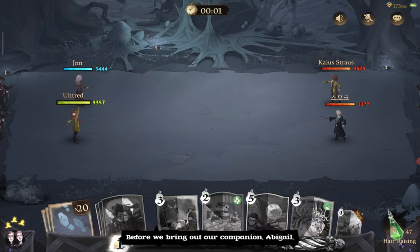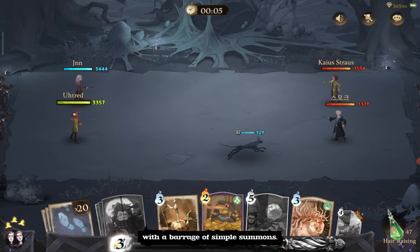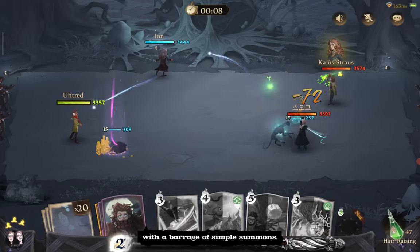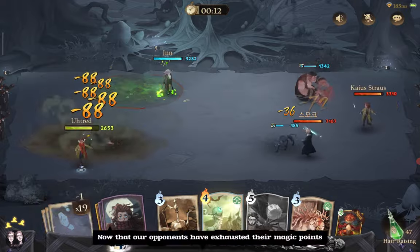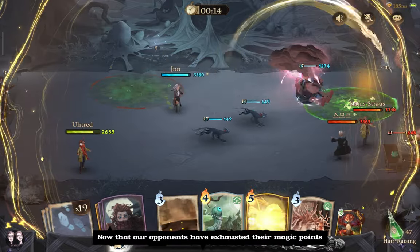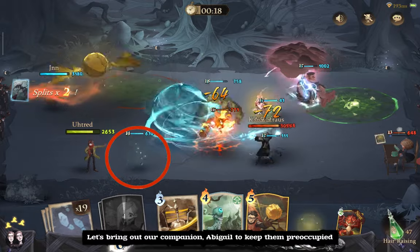Before we bring out our companion Abigail, let's start by overwhelming our opponents with a barrage of simple summons. Now that our opponents have exhausted their magic points and the moment is right, let's bring out our companion Abigail to keep them preoccupied.